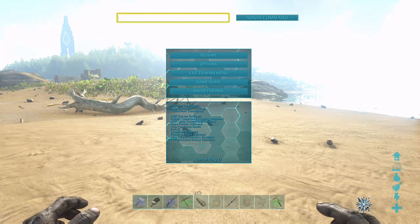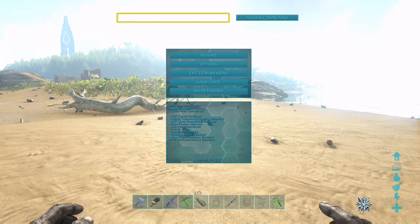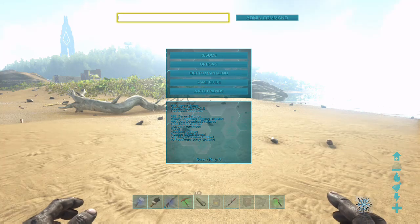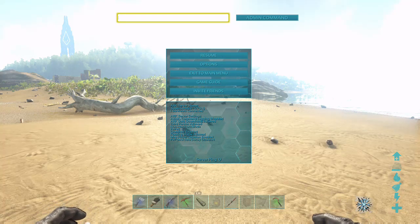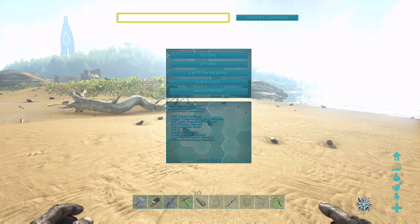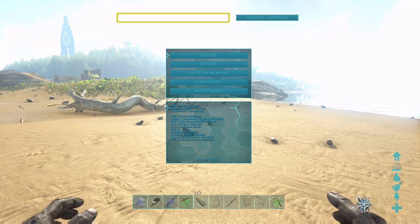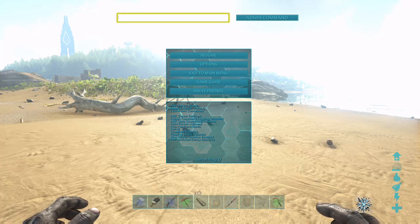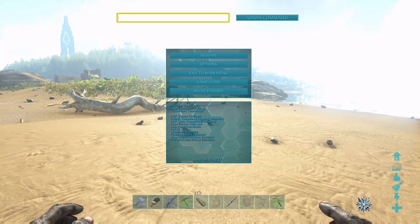Go to Admin, click here, and then you want to type this exactly: 'playercommand Ascend2' — just copy this into yours. I'm not going to click it because I already did it and it'll have to go through the menu again.